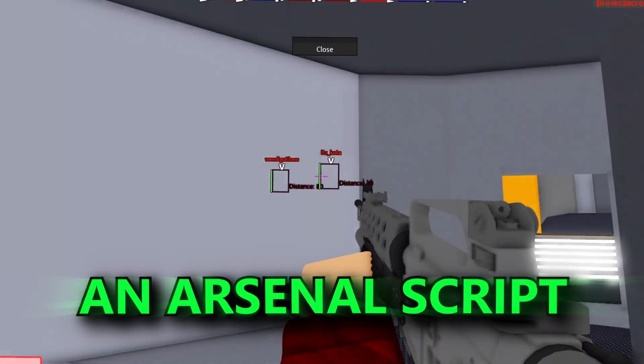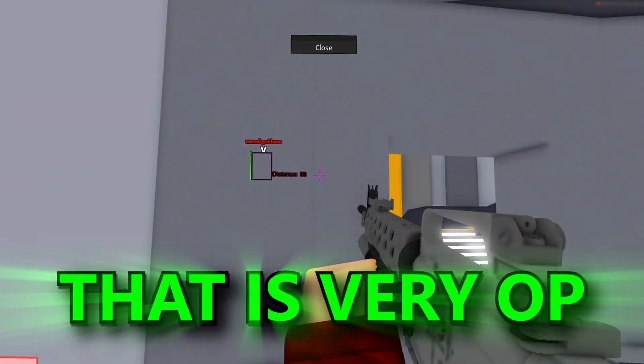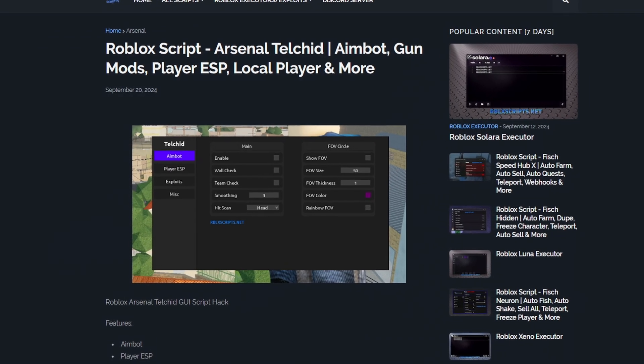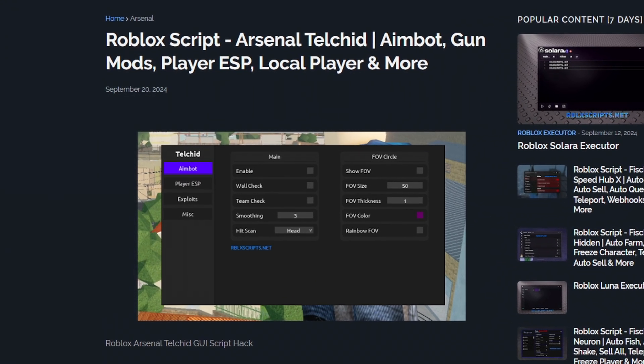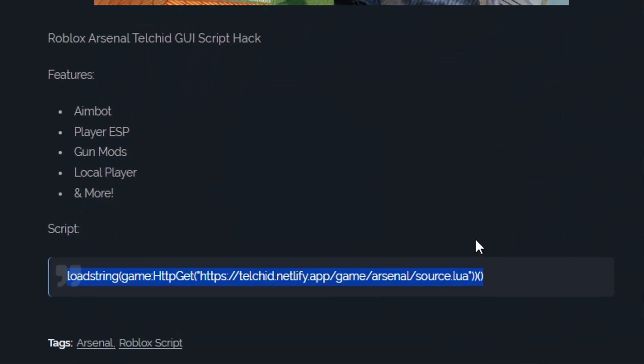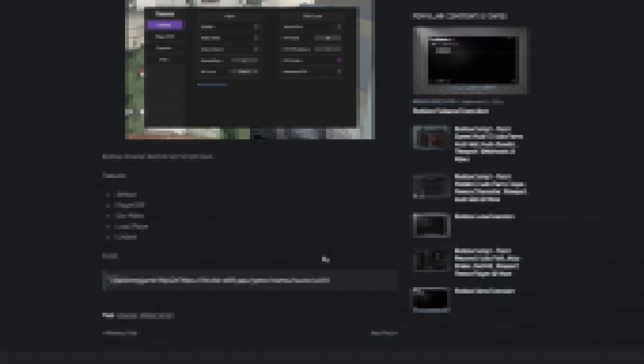I'm going to be using an Arsenal script that is very OP — it's completely free and keyless. To get the script, go into the description and the first link will take you there. From there, just scroll down until you see the script and copy all of it into your exploit. If you need help, there's a whole playlist on my channel.